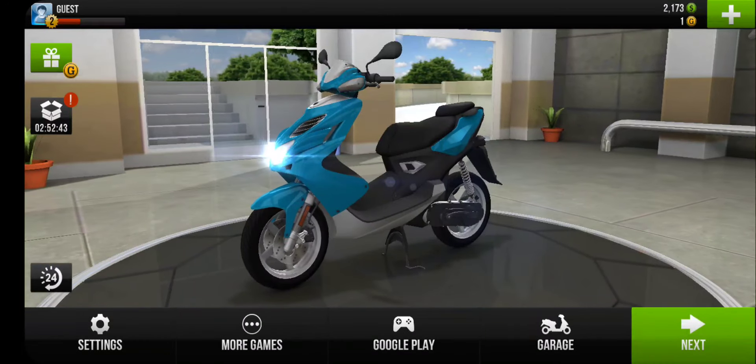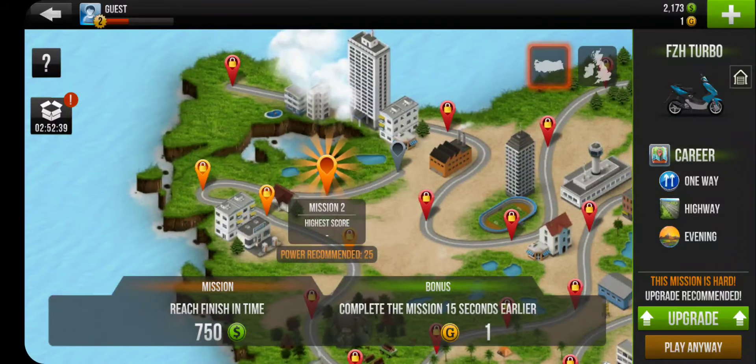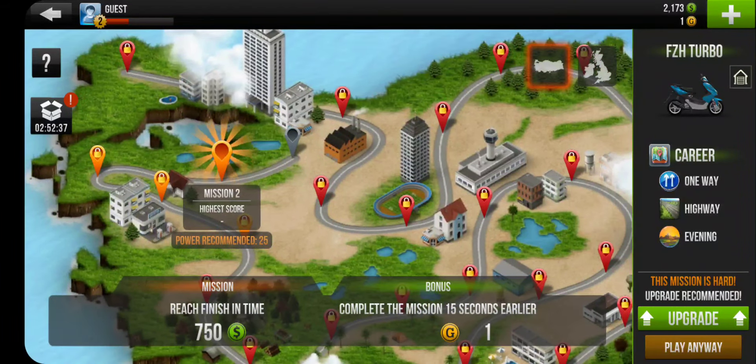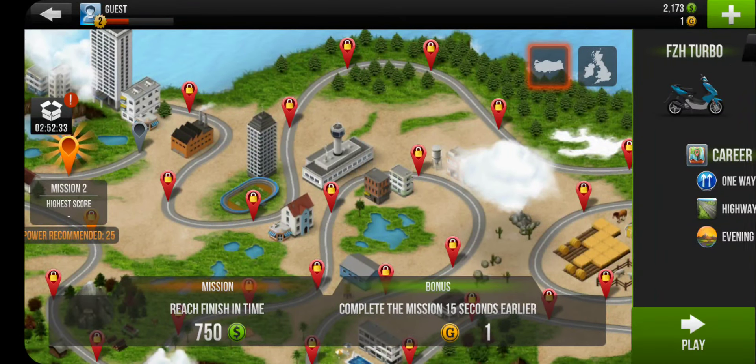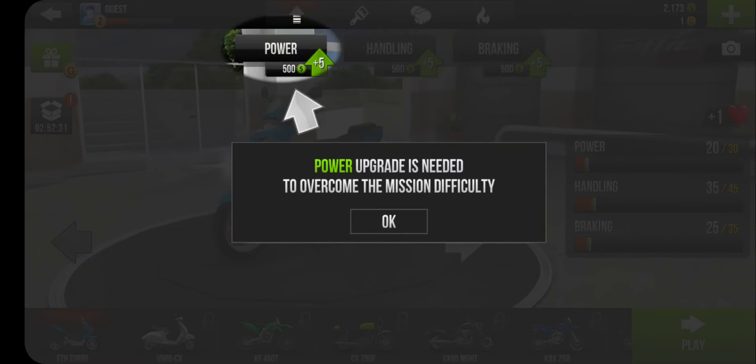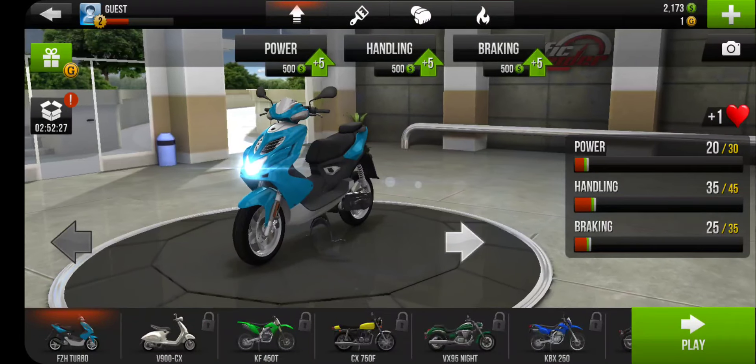Let's click on next and check the other modes. There's a Career mode — there are multiple missions and we have to finish them in time. We can then upgrade our bike or scooter. Power is required to overcome the mission difficulty.